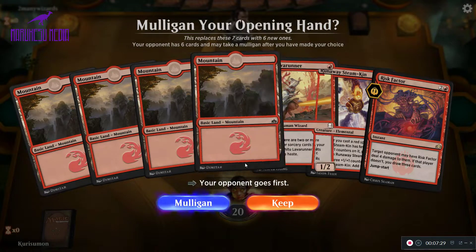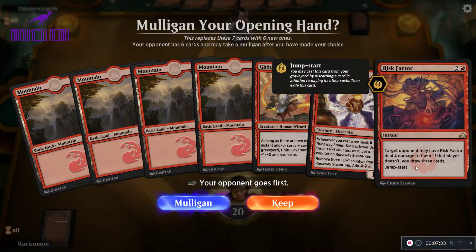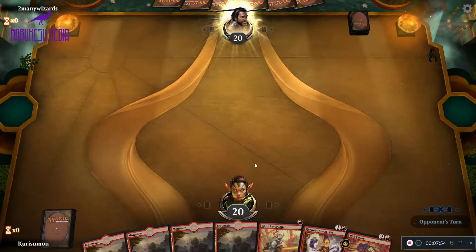We are on the draw. Our opponent has already mulliganed. We have a Gitu Lava Mancer, a Steam Can into a Risk Factor. We don't have a lot of burn in this hand, but I don't see a six-card hand being much better — especially since we're in the blind and our opponent has already mulliganed. I think this hand is actually pretty keepable because we can refill it with Risk Factor anyway. So let's keep it.